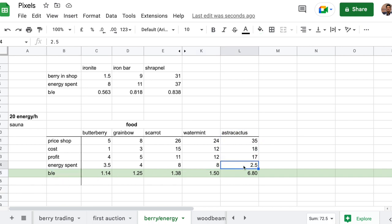But Astra Cactus — I'm not sure if it's bugged or something — it only costs you 1 energy to plant it, plus watering and harvesting, so it's 2.5 total energy spent. Selling it for 35 in the shop, and 1 seed costs 18 berry, we have a lot of profit for very low energy spent. It has the highest berry per energy spent by far out of every crop ever. Skerat was the previous winner with 1.38. Water Mint is still better than Skerat, but Astra Cactus beats them by far. So make sure to spam Astra Cactus if you can, until they update this energy.